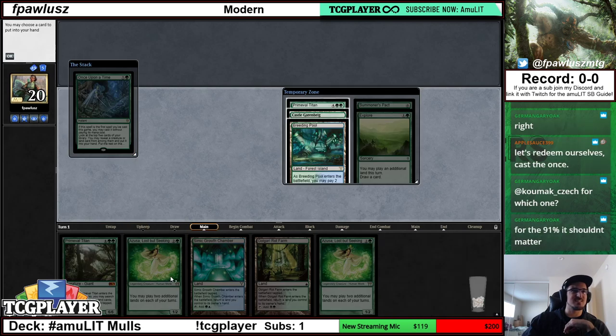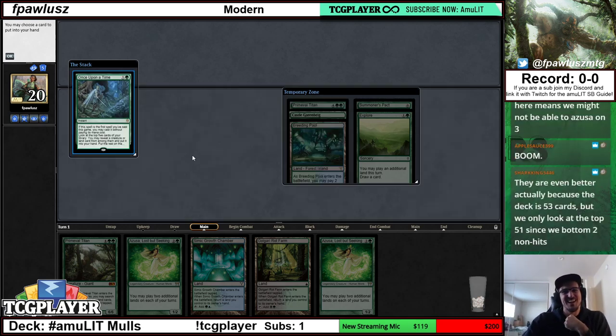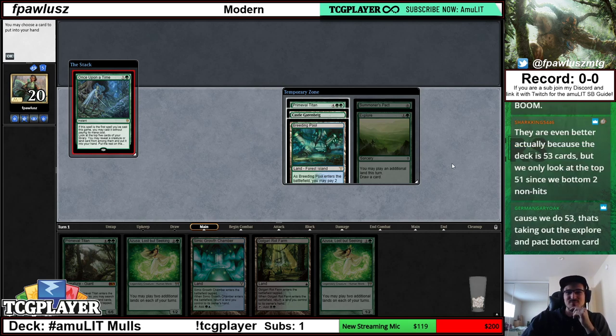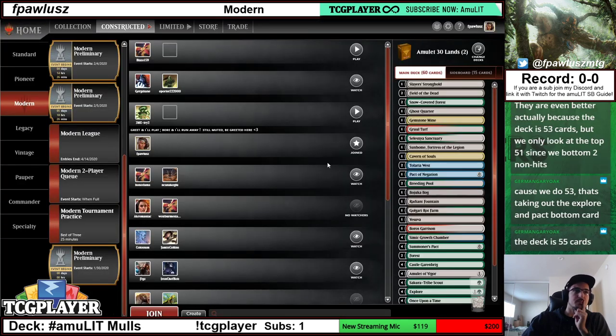So I would bottom both of these cards — the plan is Azusa on turn three and then Titan on turn four. Let's see it — and bingo! We won the solitaire game. The odds are even better actually, because the deck is 60 cards and we only look at the top 51. But yeah, that's the idea.